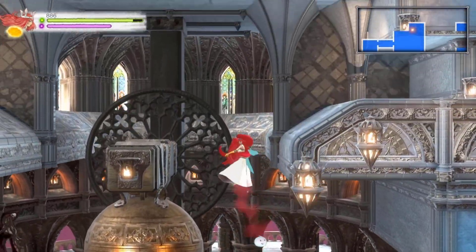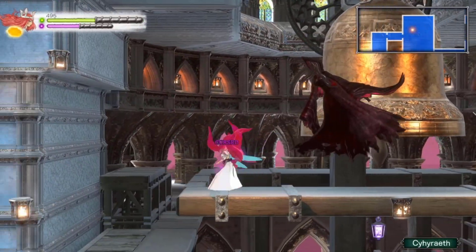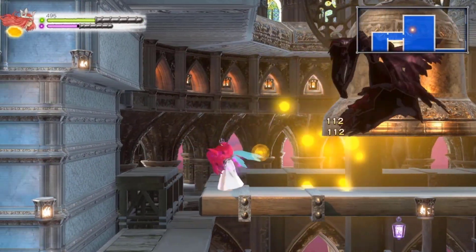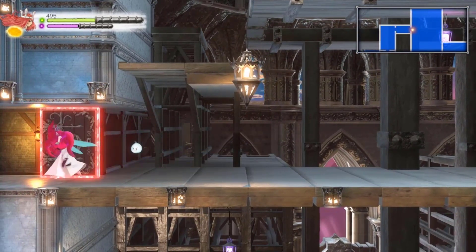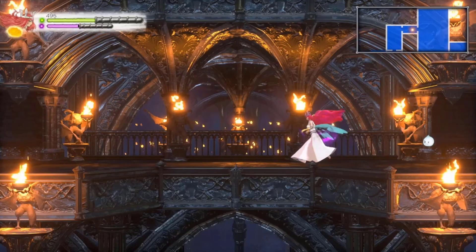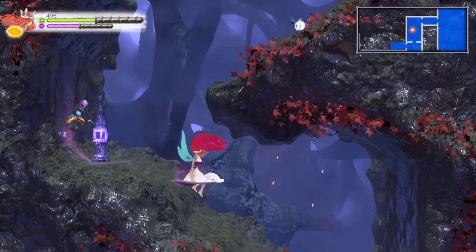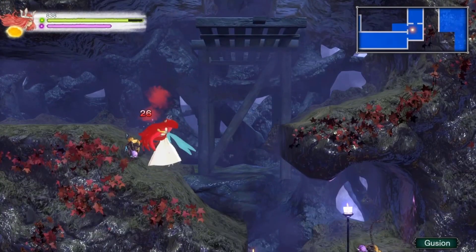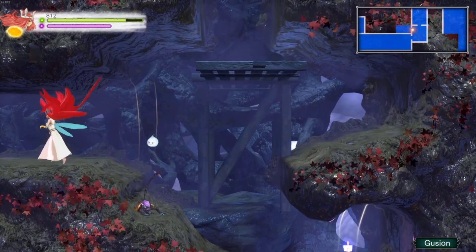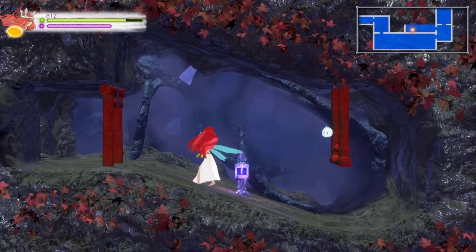I saw her hair clip through the bell. And yep, that's all that was up here — just an MP plus. Curse is a status element that I'm actually okay with being in the game specifically for all of the other characters. Miriam, on the other hand, has an absolute bit of a time dealing with curse.